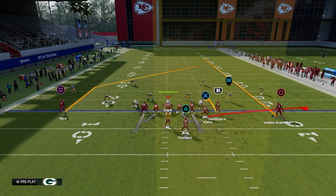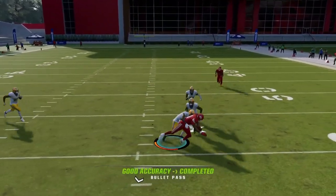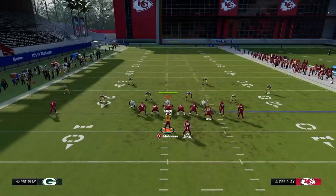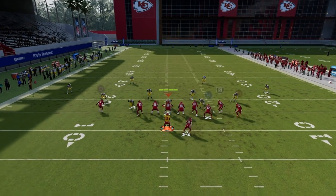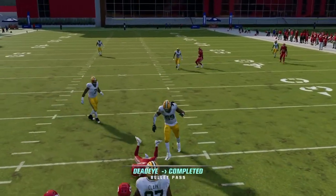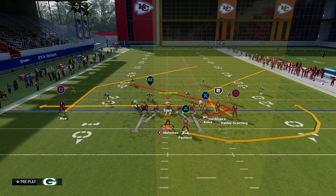Another way to get to it: use a slot post — motion the guy in on a slot post. West Coast has a variation called Stick with essentially the same concept. You're high-lowing the yellow zone — that's the idea. Bunch-type formations don't have a great traditional stick concept, but they have great triangular read concepts which is effectively the same thing. The flat-ghost is really the best version of stick from a bunch formation.